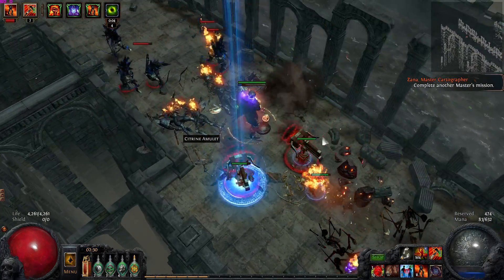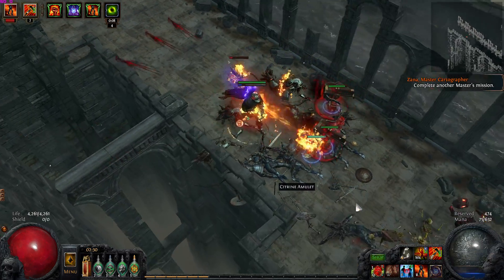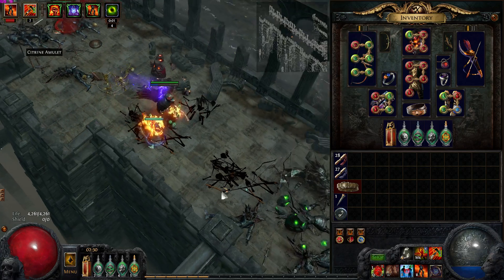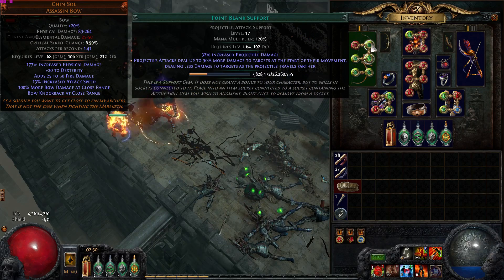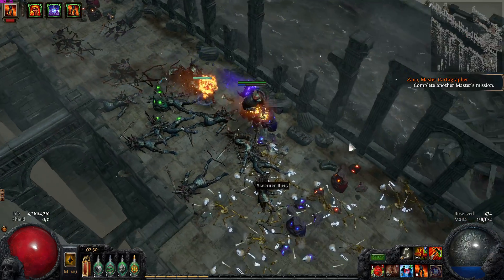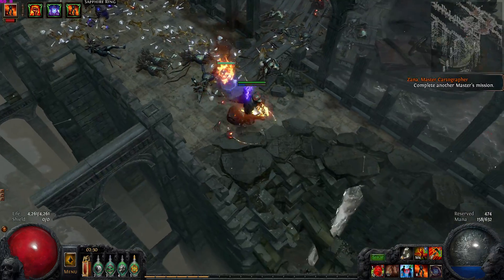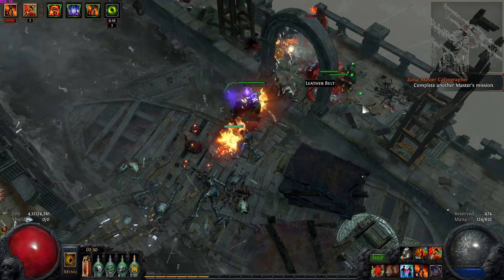So basically what the Chinsoul does is it deals 100% more bow damage at close range. And close range is basically the same range as Point Blank. Point Blank is 50% more damage at the start of projectile movement. So basically, with Chinsoul, we have 150% Point Blank — but only when we're close by. Since we're using this gem anyway, we're going to try to be as close by as possible, and we're dropping the totems really close by to enemies.